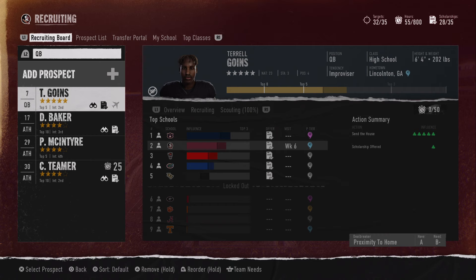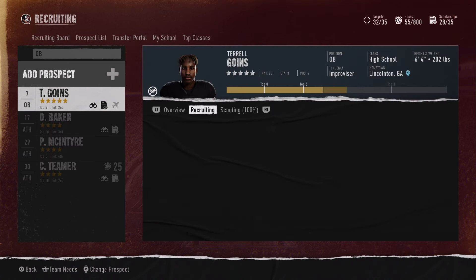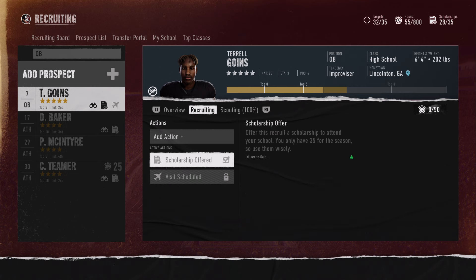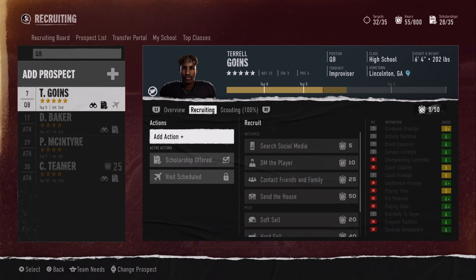...we should have this sewn up. We've got a massively top-tier visit lined up — we just gotta win this game. We also have two complementary visits coming on campus the same day: a wide receiver and a center for our QB. We're playing a rivalry game versus Clemson at home, so hopefully we're able to get the win. One of the things that's going to solidify this recruit is his hard sell.